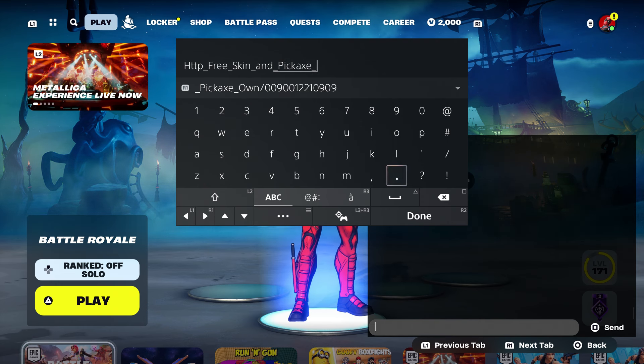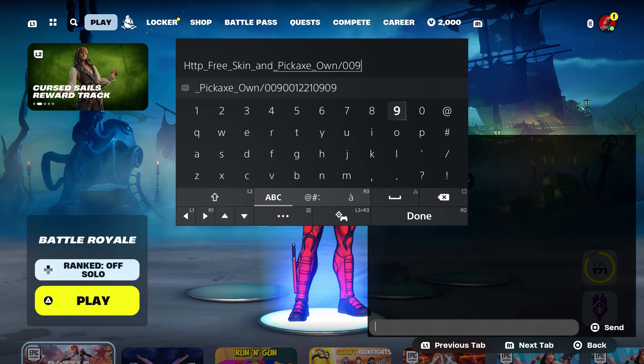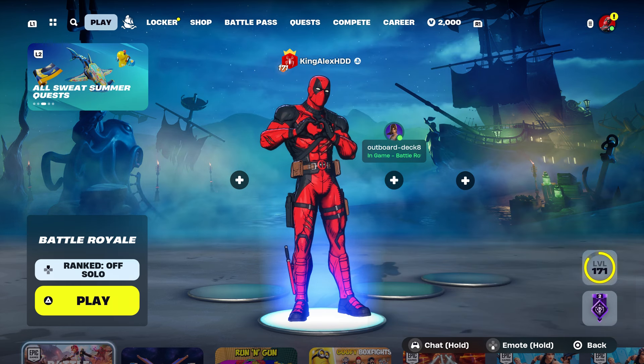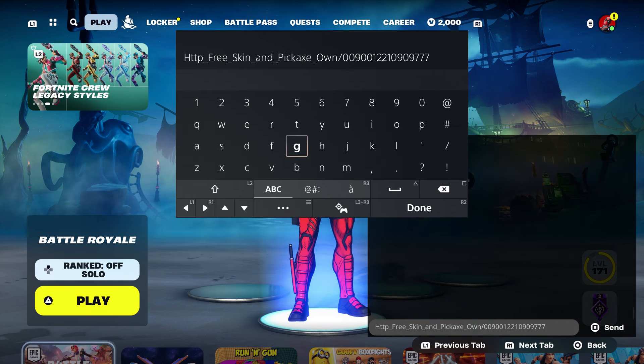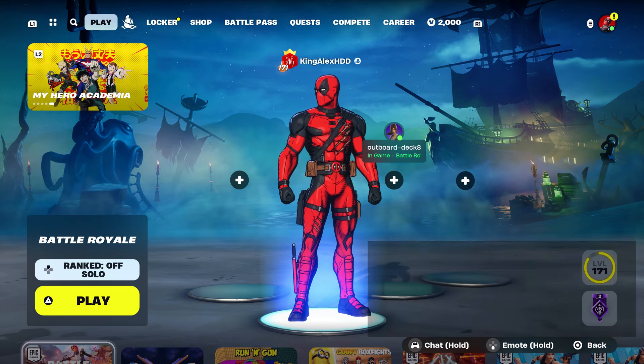Then type in 'own' — like you guys own it — put dash 0 0 9 0 0 1 2 2 1 0 9 0 9 7 7 7, and then press done and send it to your account. Once you send it to your account, come back over here, take it out, and press done, then back out.